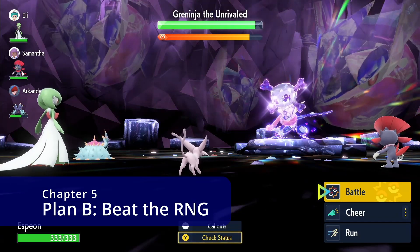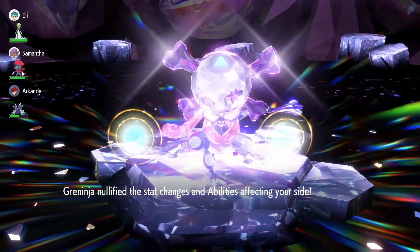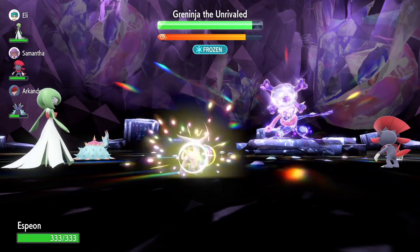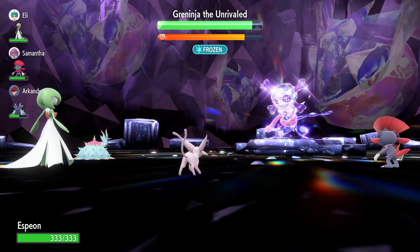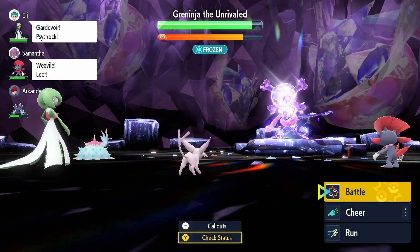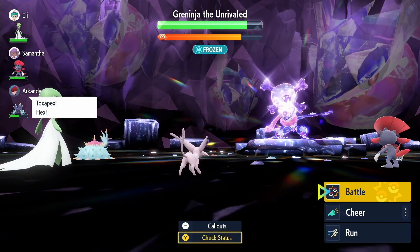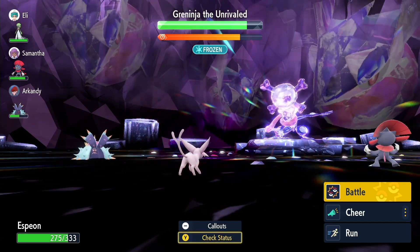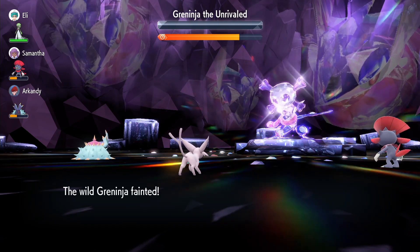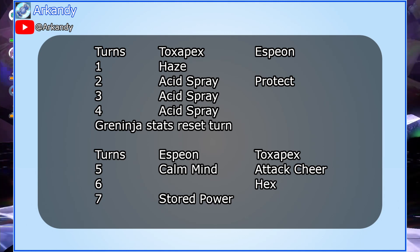There is some RNG involved in this strategy though. Greninja is not guaranteed to use Night Slash on Espeon due to the two NPCs you get playing as a duo. If your NPC buddies have Intimidate or used Charm or Feather Dance, Greninja could choose Hydro Pump instead of Night Slash. Or they could paralyze or freeze Greninja and it may not move at all, and thus the Weakness Policy would not activate. The answer to this RNG problem is DIY — do it yourself. If Greninja won't activate the Weakness Policy, Toxapex will force it to activate with Hex. The only times that happens will be if Greninja was unable to attack or used Hydro Pump instead of Night Slash. This Espeon build is guaranteed to survive the worst-case scenario where both Hydro Pump and Hex are critical hits. And thus we have Plan B.